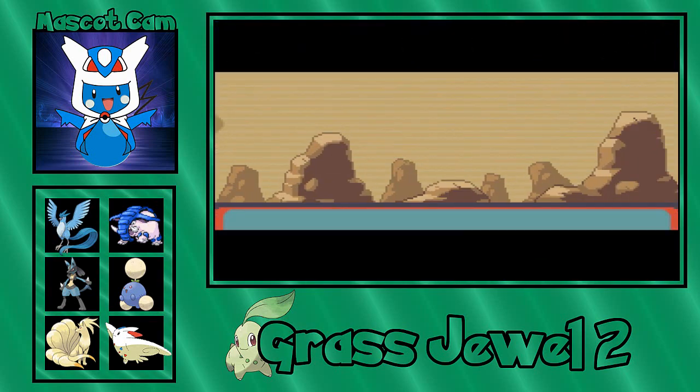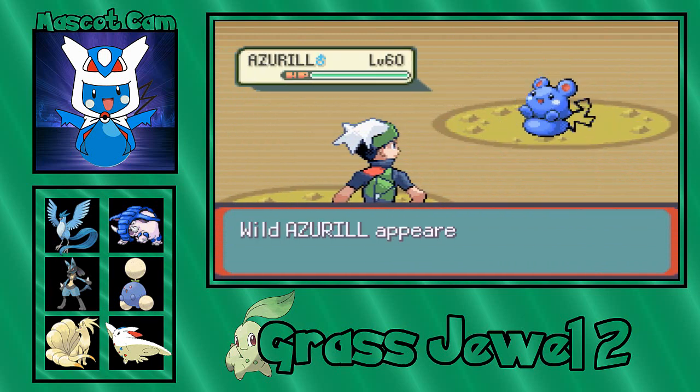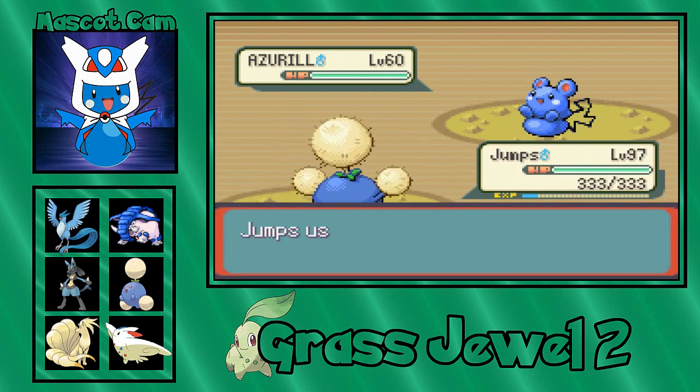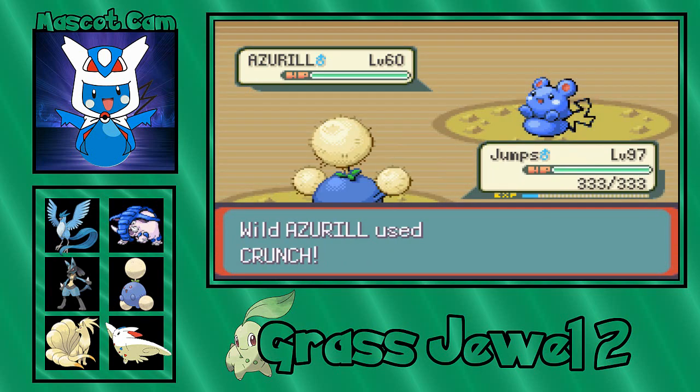Here's an Azuril — it's so cute! I love Azuril. Are we seriously gonna miss? Crunch. Alright, moment of truth — do you have Huge Power? That doesn't look like Huge Power damage, I'm gonna be honest.